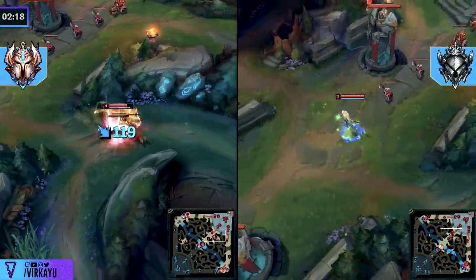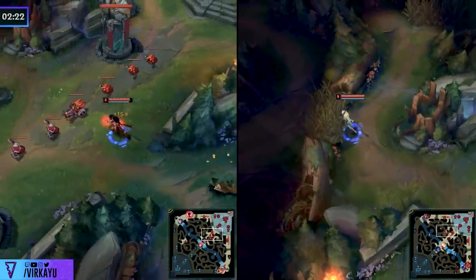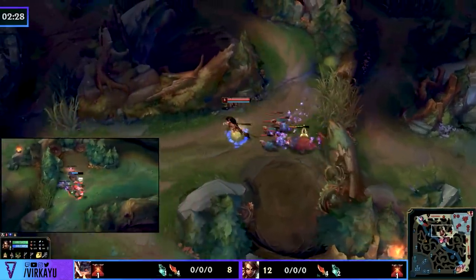The inability to transition this properly causes a huge loss in time and an unnecessary Smite charge. In the meantime, the Challenger Nidalee has used Smite on wolves to secure an extra camp. At 2 minutes 22, while our Silver player is ahead in map positioning, it's not that far ahead — instead of being a level 3, 12 CS player, she's a level 2, 8 CS player.